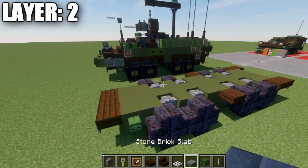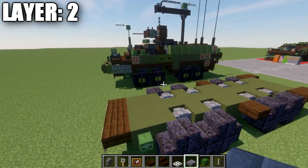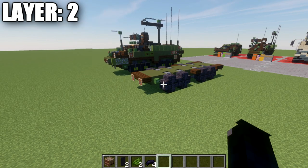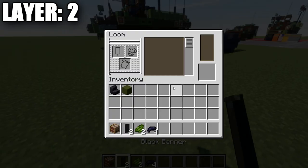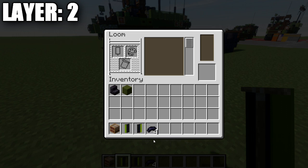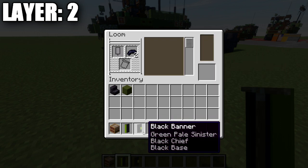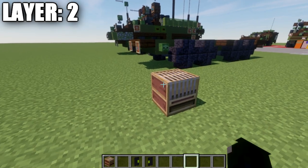That wraps up the structure. Now for an optional addition: banner wheels. To make these banners you'll need a loom, two black banners, two green dye, and four black dye. Place a black banner and green dye in the loom and select the line on the left side, then the line on the right side to get two banners with green lines. Then put each banner back in the loom with black dye, add a line across the top and across the bottom — you basically get two C-shaped designs.